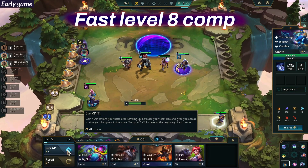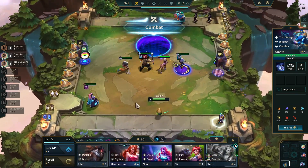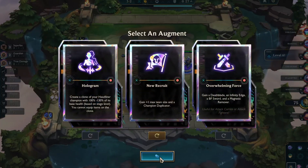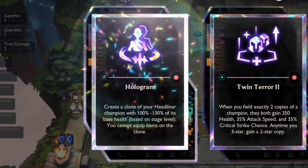As this is a fast level 8 comp, you need to maintain a good economy throughout the match because you will be targeting the 4-cost units. For my second augment, I chose Hologram. It's a new augment in Set 10 which will make a copy of our headliner champion, but we can't equip any items on it.